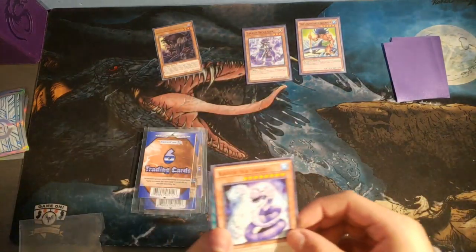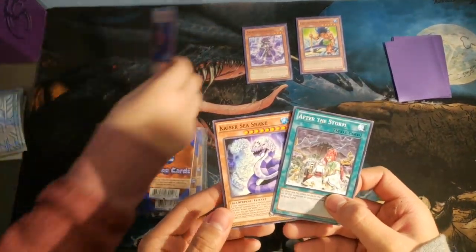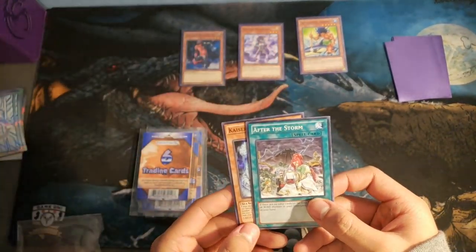Sleeve, hold those up. Thank you, you're welcome. He gets like a cent an hour. So, Kaiser Sea Snake, and then we have After the Storm.